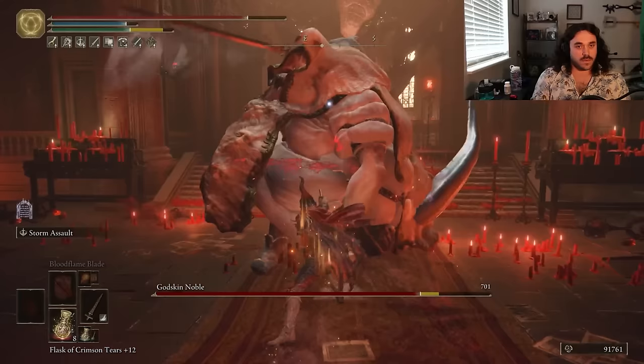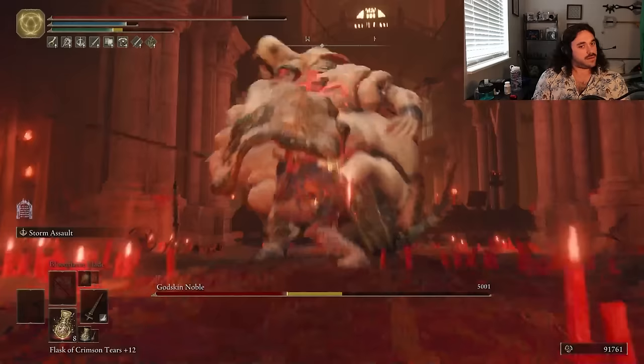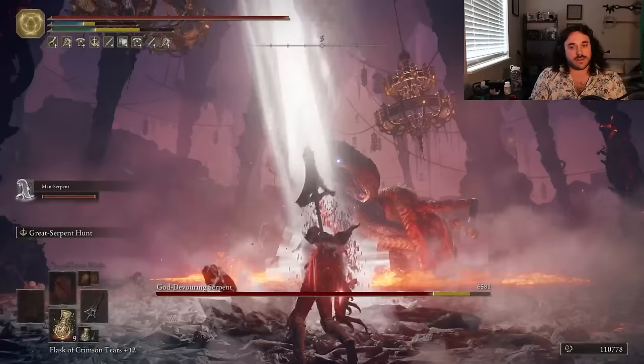Godskin Noble — hope you're ready for some impaling. It's got good fire resistance, but most of our damage is physical from the spear. Bloodflame is just extra sauce and some bleed after a crit that makes the sauce more worth it. The Serpent Hunter looks more like Mesmer's Impaler than the Sword Spear, but you can't buff it. Maybe I'll try it for one boss.